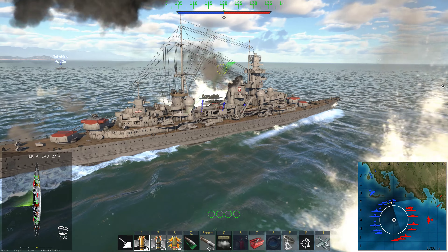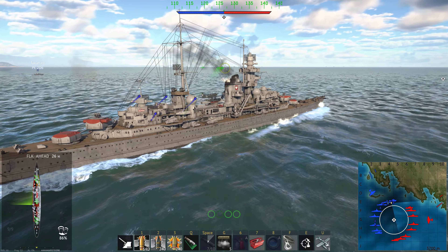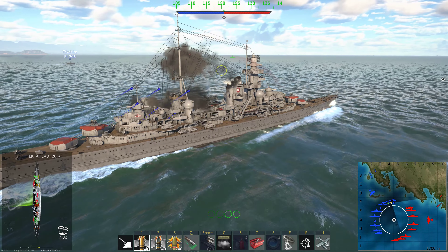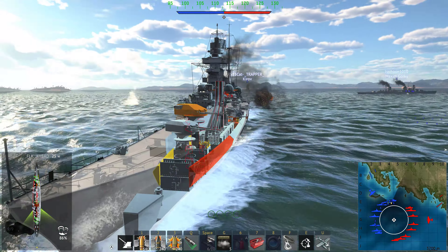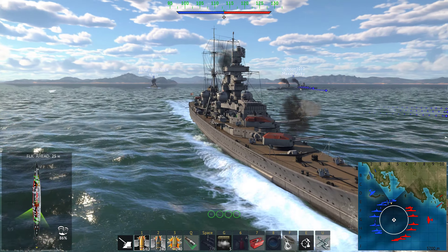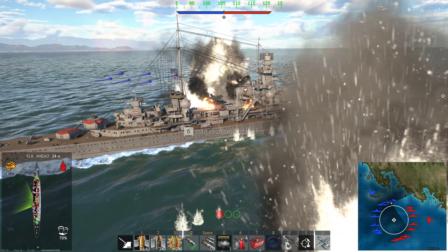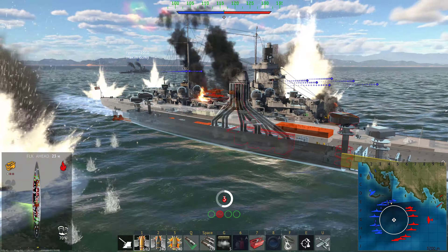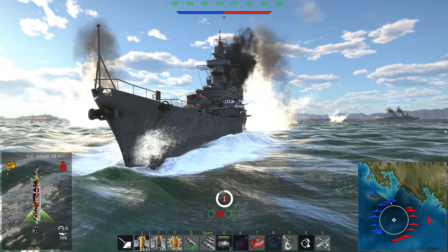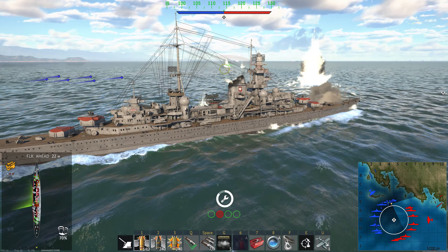So what is this? I've seen some images. Apparently the armor of the Scharnhorst is effectively a couple of thousand millimeters. Basically, at the moment, the belt of Scharnhorst is 350mm. And the hull behind the belt is 350mm. And then you also have the gas tank behind it. So basically, if you hit Scharnhorst amidships at the waterline, she has 1100mm of armor.